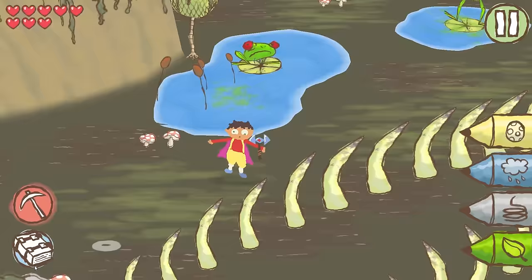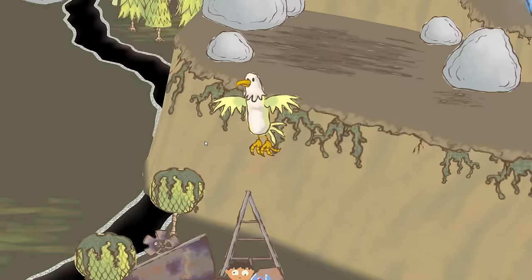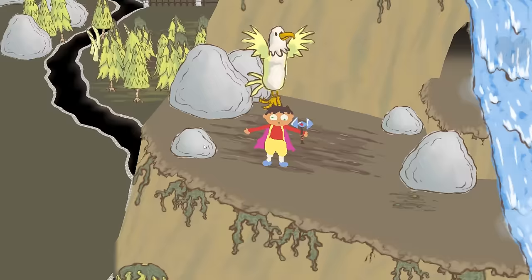I just need to get over to that eagle now, so I go all the way over here. Hopefully that little feather picks me up. Excuse me, snake. Yes, here we go — he likes the fact that I'm near his feather, he will pick me up.